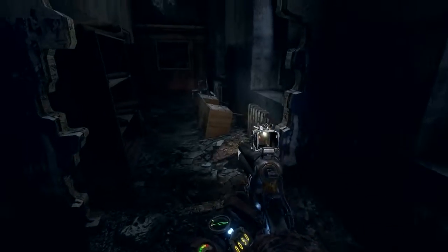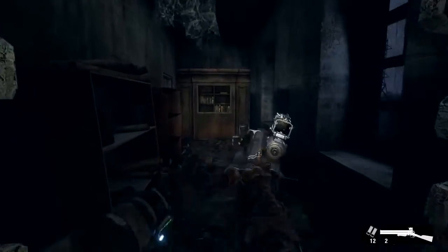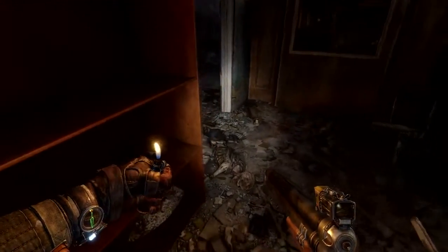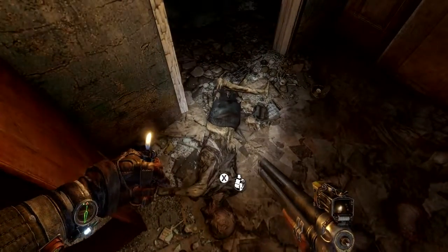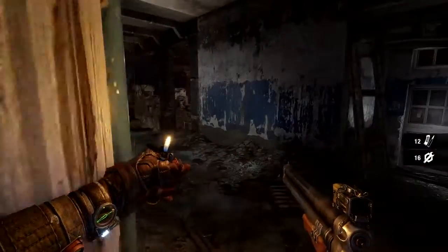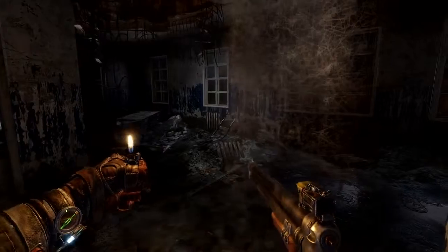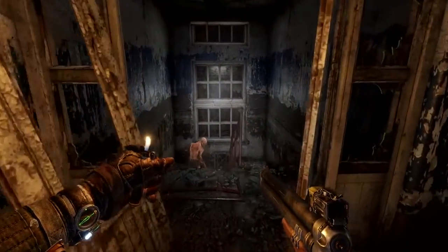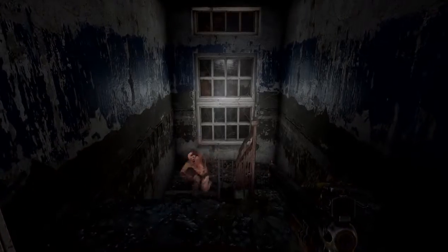With Artyom and the Spartans a considerable distance from Moscow, they will start to discover how radiation has affected different life forms across the country. Humanimals are a new mutant to Exodus — fierce and unrelenting. The A-Shot serves as an effective close-range weapon for this frantic, breathless type of gameplay, a marked distinction from more tactically demanding human encounters.